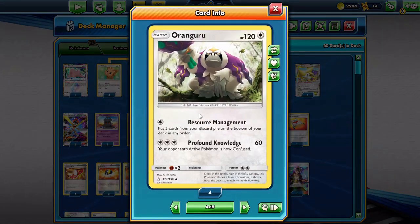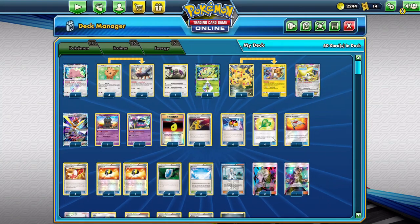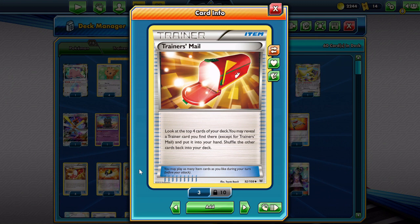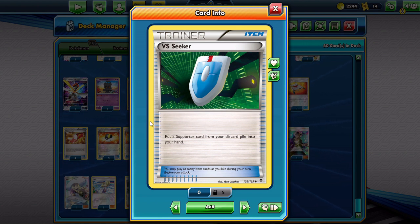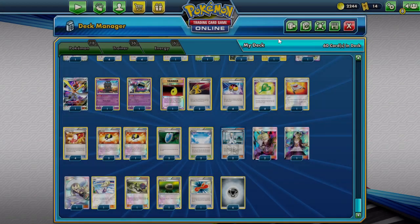We play Oranguru just in case Celebi gets into the discard pile — it's also good for resource management in general. We play four Devo Spray so that we can de-evolve the Raichu or the Herdier when we don't have Celebi out. We play one Rescue Stretcher because we can pick it up and recycle our Pokémon. We play four Trainer's Mail because we're going to want to see cards and get those Missing Clovers. And with Herdier, if we don't get the Missing Clover, we can always chain Trainer's Mail. We play four Ultra Ball — pretty standard — and three VS Seeker because we can reuse it to get our supporters back from Herdier.